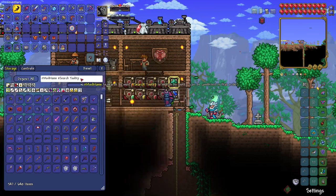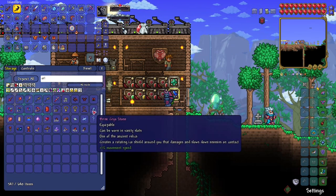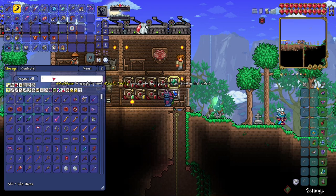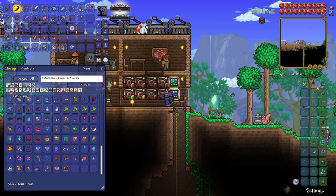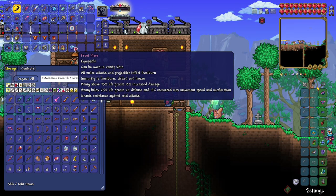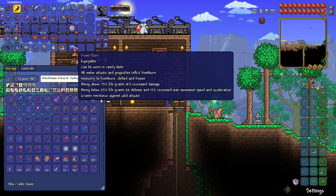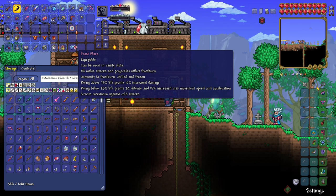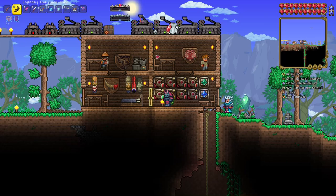There's one accessory I forgot the name of that I just got last episode. Let me find it — frost flare! So basically all melee attacks inflict frost burn, and projectiles inflict frost burn too. Being above 75% life increases melee damage by 10%, and being below 25% life grants 20 defense and 15% increased max movement speed. I feel like this might be better than the bloody worm tooth, but we'll just use it for now.